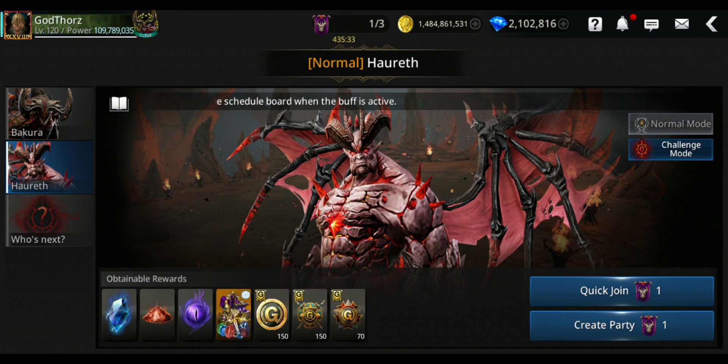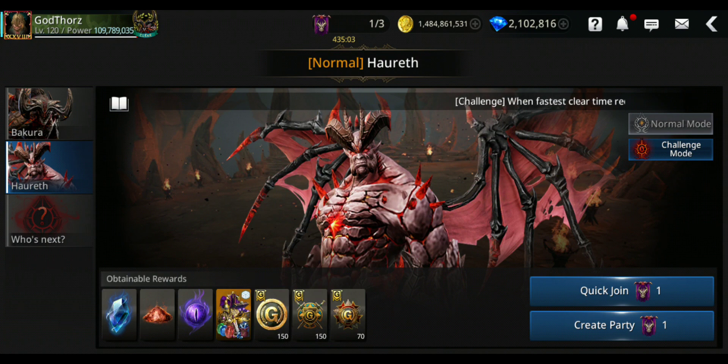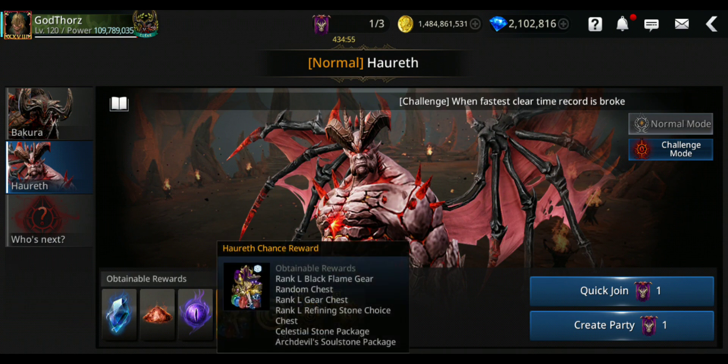You need Arch Devil Soul Stones to craft. When you farm this boss, there is also a chance to get a random Black Flame Gear drop — which is really nice. But it's not a chest — it's the actual gear, so you can only use it on the character you're playing. Let me know in the comments if what you got was a chest or the actual gear.